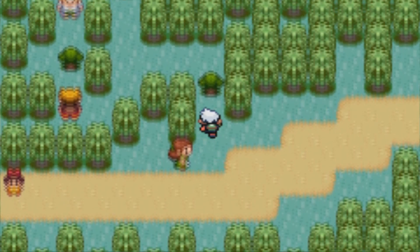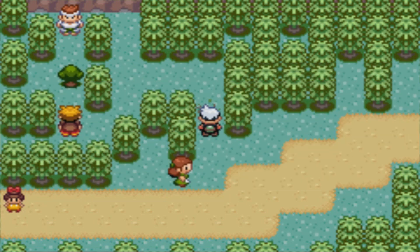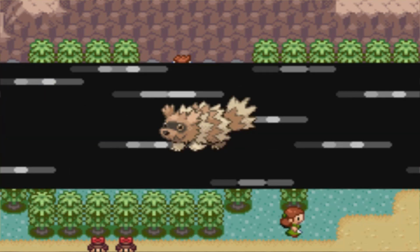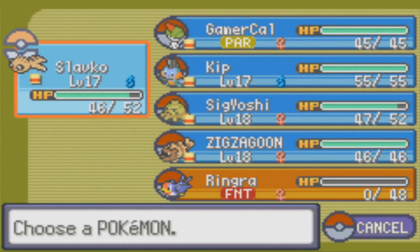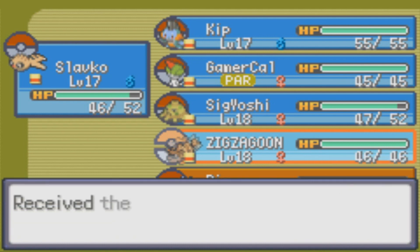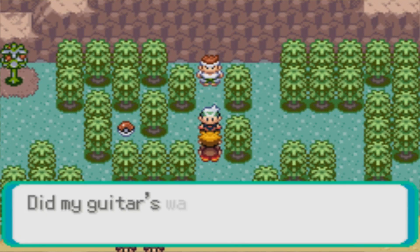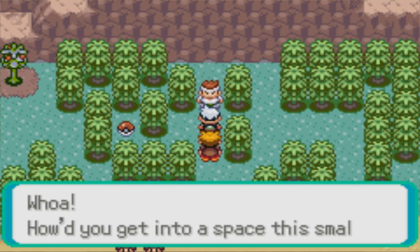Looks like we have another double battle. I think we'll use Slavko and Kip for this one. Oh, actually, I have a Pickup item — Antidote. Oh wait, antidote — I was like, wait, I can use that, I get to heal the paralysis! Oh wait, no I can't. My mind was thinking way too far ahead again. So we have Marcus and Rhett — Voltorb and Makuhita.